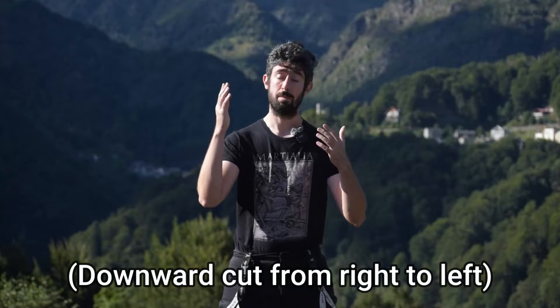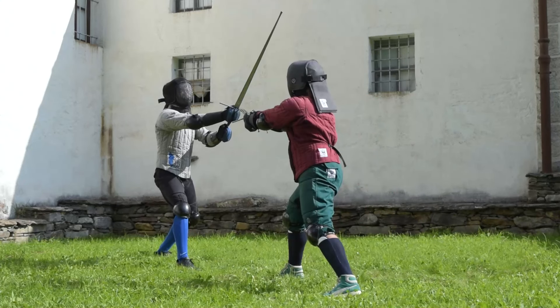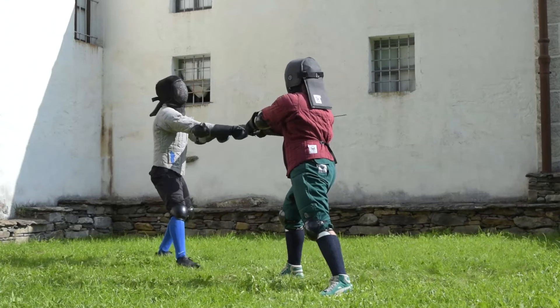This parry riposte is ideal when the opponent lands against you a mandritto fendente. It may be the first attack, as you see in this example, but it may be the second or third attack that you parry — it doesn't actually matter. To land this parry riposte you simply need to reach posta frontale, and from there you deliver the mezzano towards the opponent's neck.